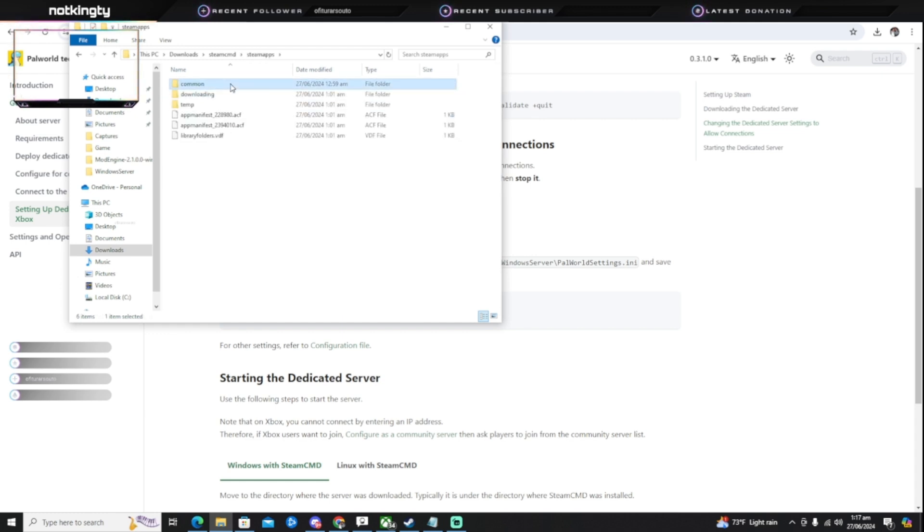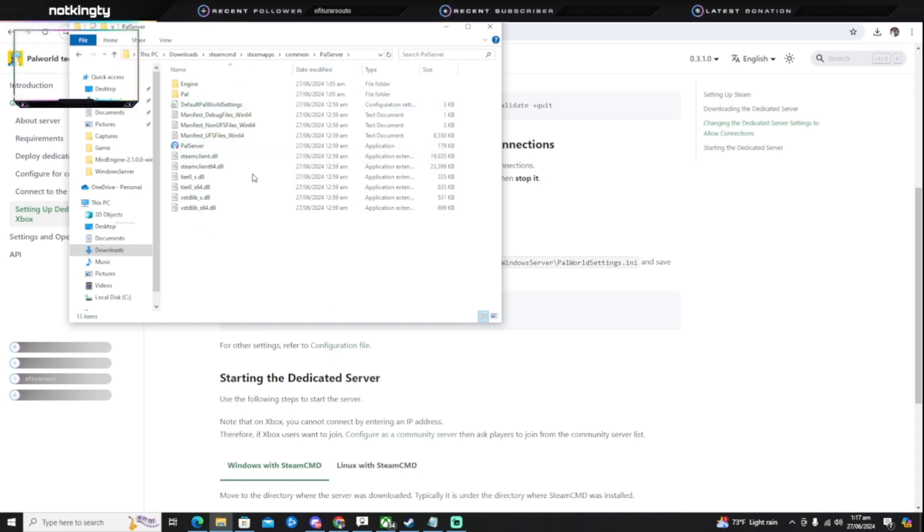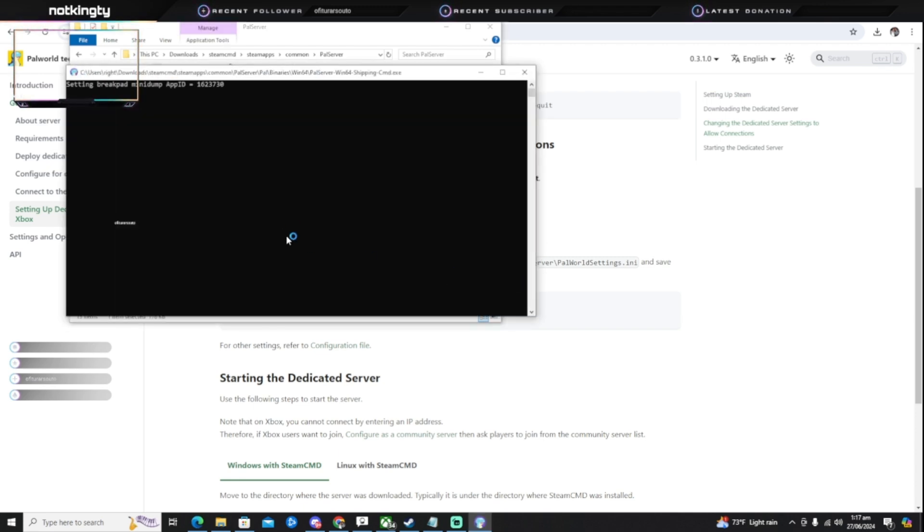Once that's all done, you'll get the server files — everything will be put in SteamCMD. Go to SteamApps, then go to Common, then go to Pal Server, and you'll have your server. Click on Pal Server to run your server.